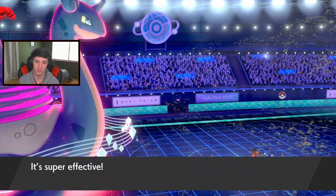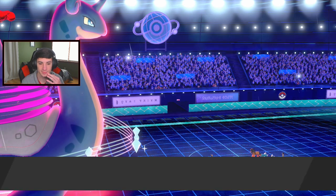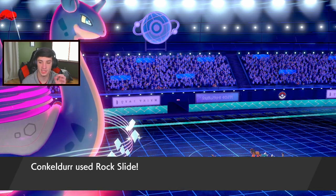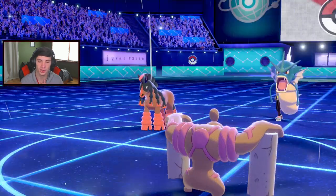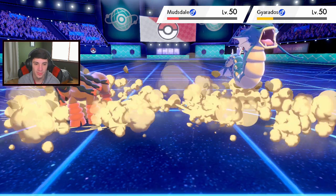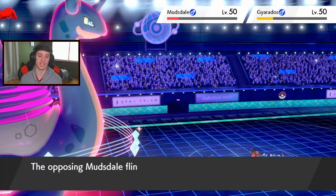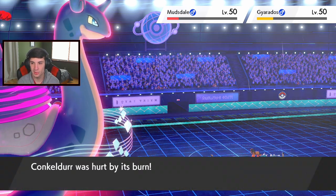Rock Slide - Gyarados protects. Come on, hit Mudsdale and make it flinch! Do him dirty! Rock Slide - come on, flinch it! Give it a little bit of flinch action. Okay, Mach Punch can fly through next.